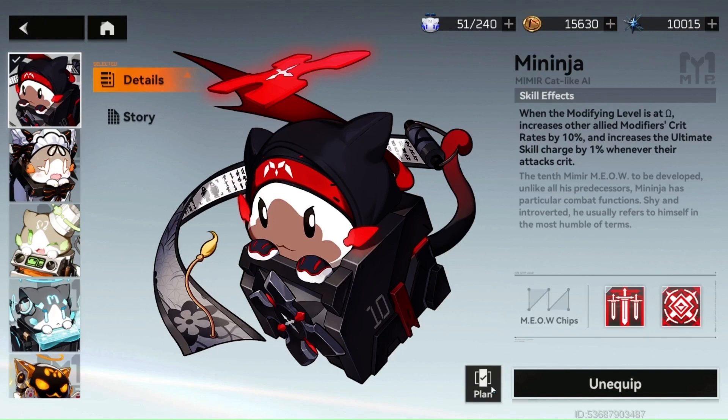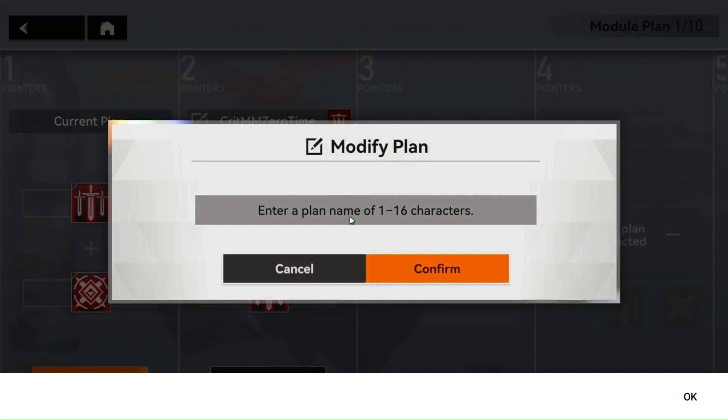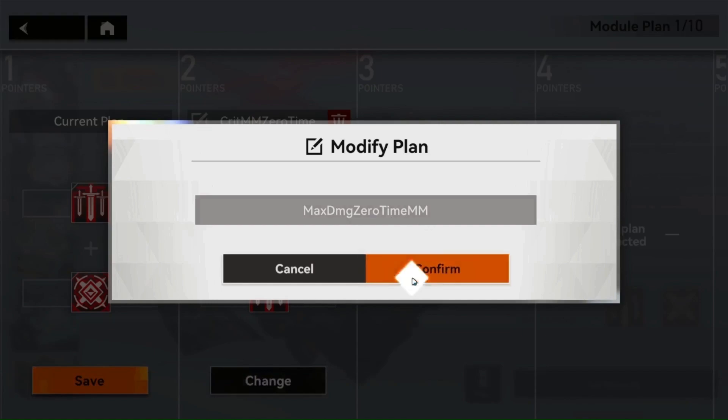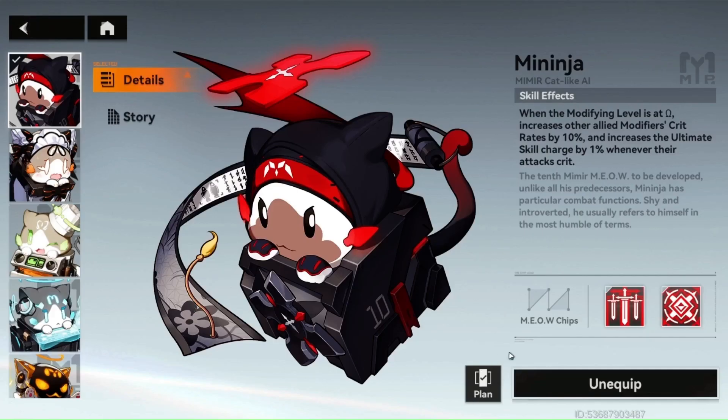As an added bonus, you can actually save these chip configurations in the current plan area. You just type in a name — note you can't use spaces. For example: 'MaxDamageInZeroTimeAndModifiedMode' or 'CritAndModifiedModeZeroTime.' You can save those so you don't have to keep choosing them every single time.